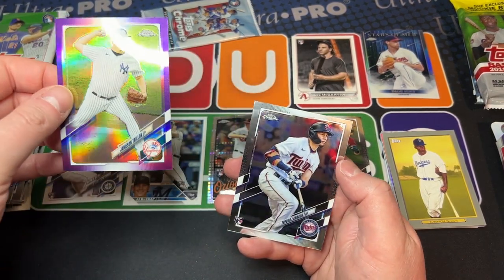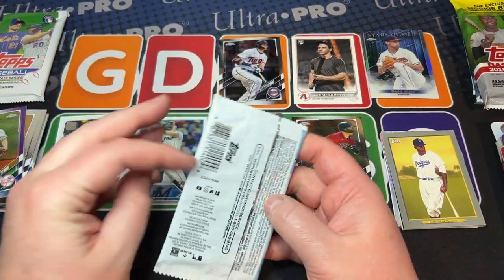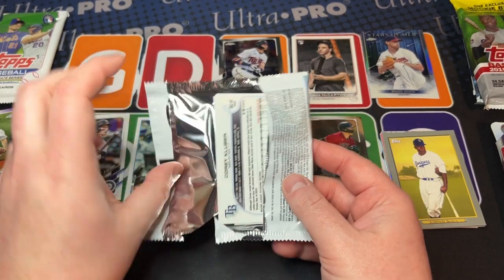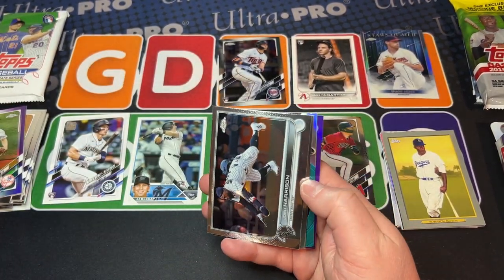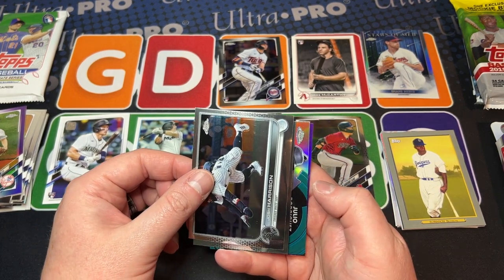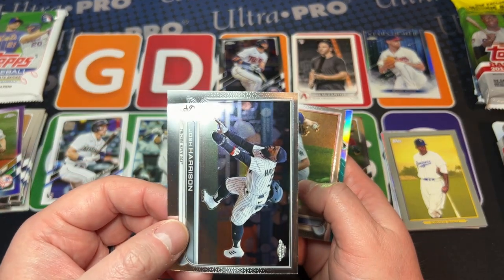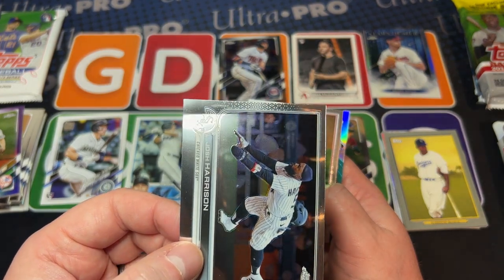Jake Cronenworth, Jameson Taillon, and Trevor Lauer. Shane Bieber's gotta go up there too — that's just Chrome holding the place right now. Oh we get some color — no, it's just a Future Is Now. But I like who it is. Who's to say Topps has any quality control issues? I think we're being too harsh on them.